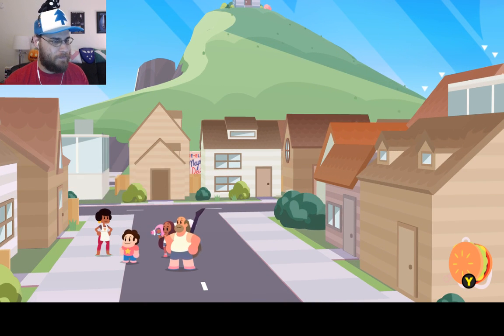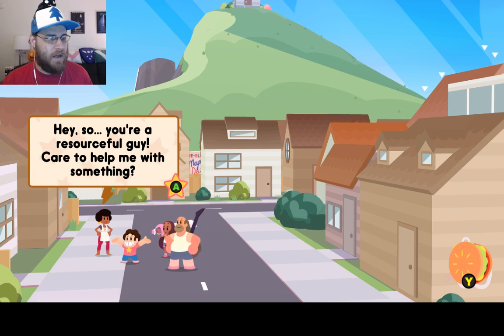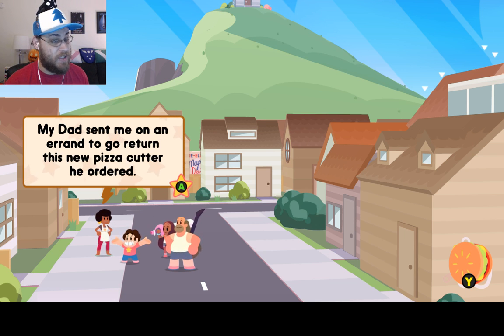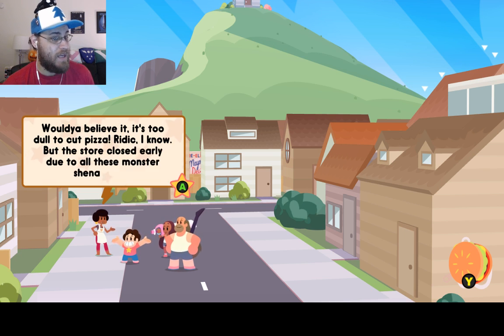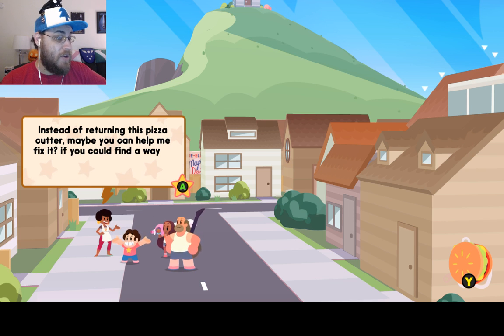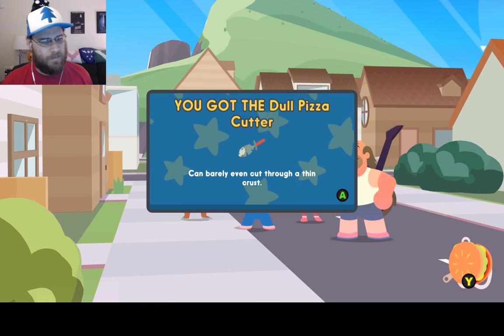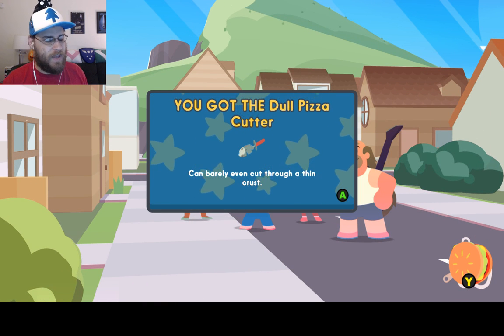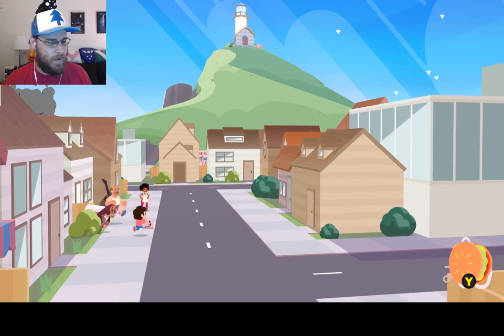Hey Steven — crazy day, right? The craziest. Hey, so you're a resourceful guy — care to help me out with something? My dad sent me on an errand to return this new pizza cutter he ordered. Would you believe it? It's too dull to cut pizza. The store closed early due to all those monster shenanigans. Instead of returning the pizza cutter, maybe you can help me fix it? Find a way to sharpen it for me and I won't have to hear an earful from my dad. Dull pizza cutter — I can barely even cut through a thin crust.